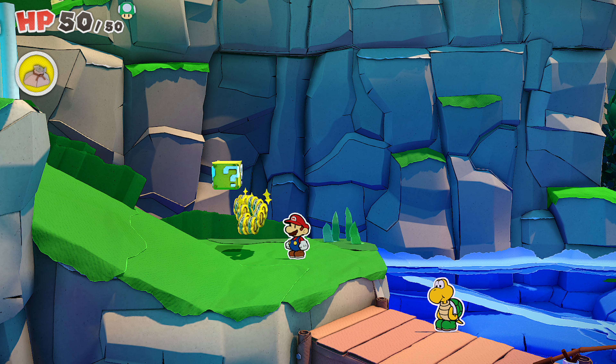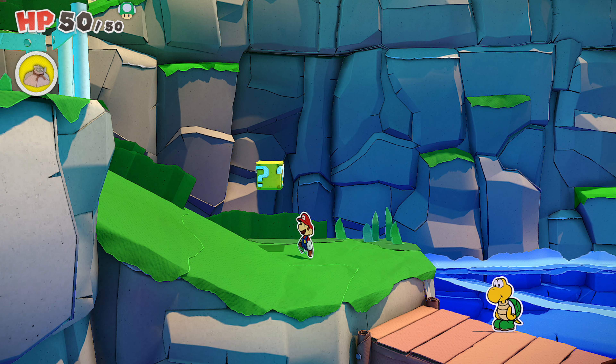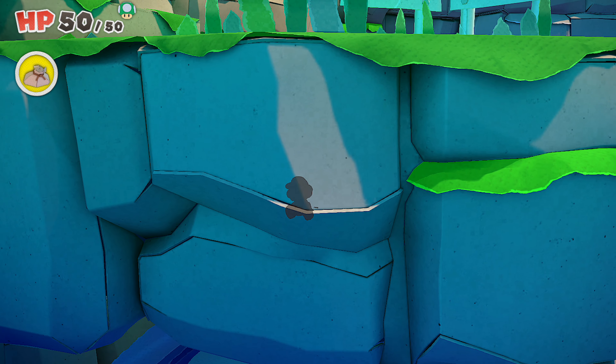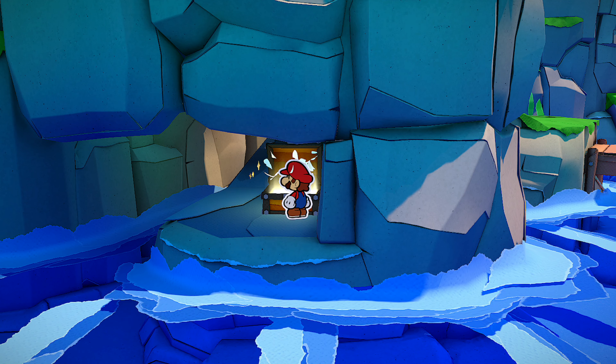Previously, we started our ascent, but we were stopped by a shady above-ground Monty Mole who was holding back on some plot-relevant items. So we ended up having to go through an auction for him, and amongst other things, saving a bunch of toads in the process. And now we're about to learn how to go fishing, courtesy of our dear friend, Mr. Koops.